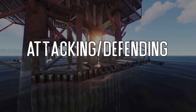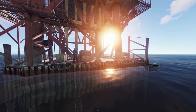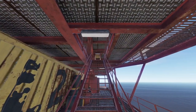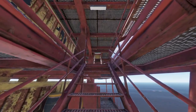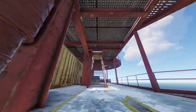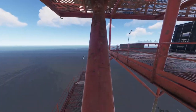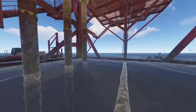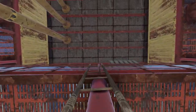Since the small oil rig is a monument that can spawn some of the best loot in the game, it's usually contested. When attacking, avoiding the staircases is crucial since there are fatal choke points where defenders can hold knowing you'll come up from only one spot. Knowing ways to climb up the oil rig is insanely important when countering. You can get onto the first floor by either jumping onto the pipe and then onto the first floor, or by climbing up the ladder.